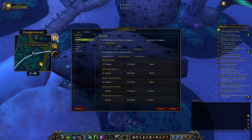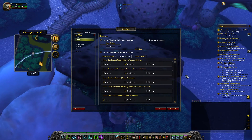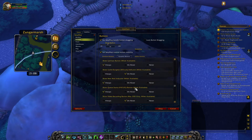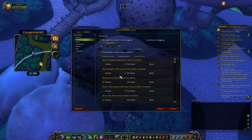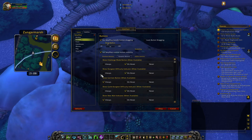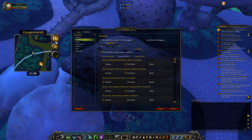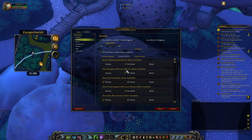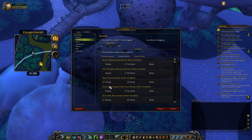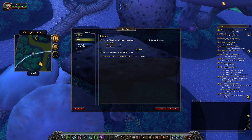Standard buttons - you can pull these all around the edge, gives you a nice clean feel of the minimap. Then you've got dynamic buttons - the ones that show up when needed: challenge mode, dungeon difficulty. You can do all of the same for these ones. The only problem is there is no configuration menu, so you can't set these up in advance - you have to be in a dungeon queue or something like that to change it. Add-on buttons you can also change when you have add-ons installed.